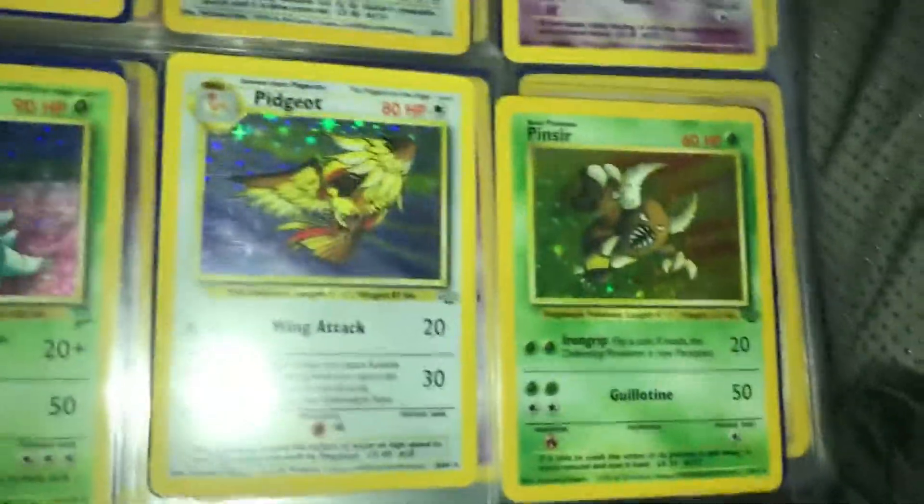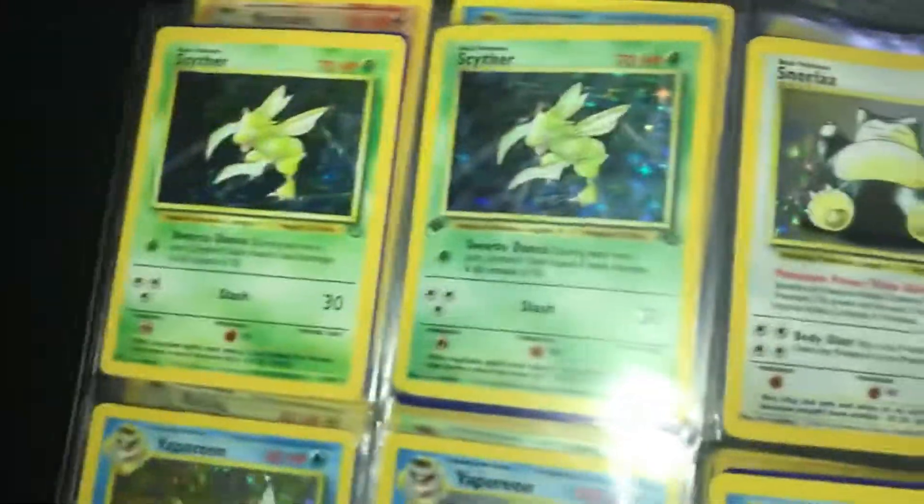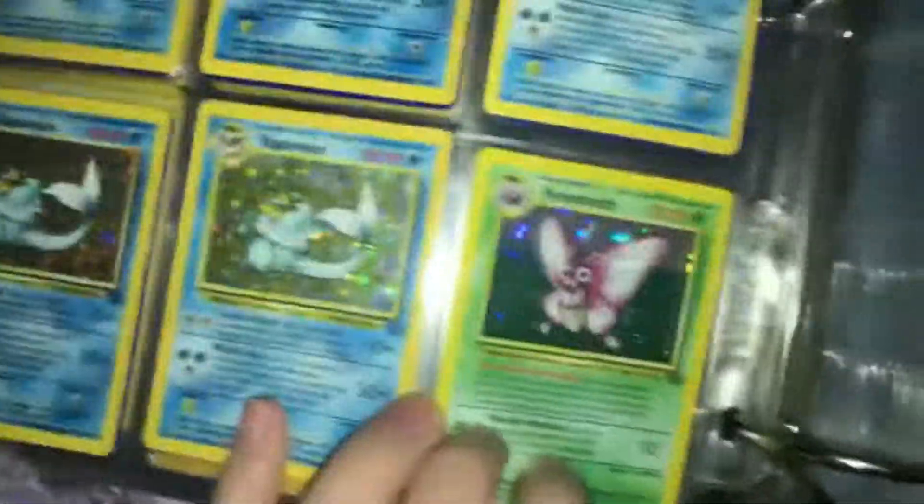Trying to make sure that shine is not getting on the card. Pidgeot, Pinsir. Okay, we're good so far. We have Scythers, we have Snorlax, we have a bunch of Arcanines, Venomoth.